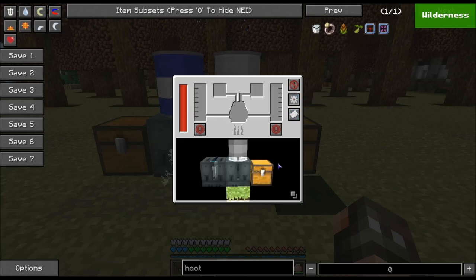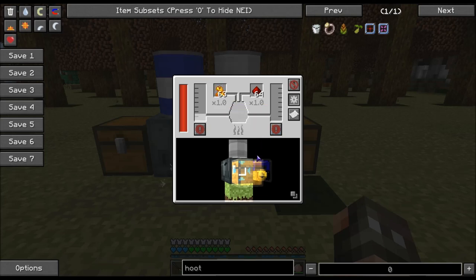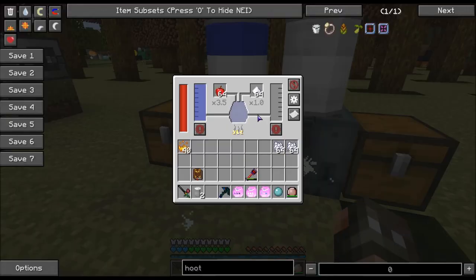So if we configure this second vat, we're going to tell it to pull from this side, which is going to pull the hooch in. And we're going to tell it to pull from this side, which will pull the other stuff it needs. Then we're going to tell it to output or push to the top. So now these go to town — they're working.